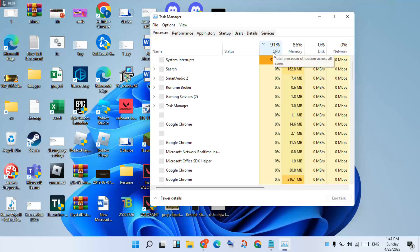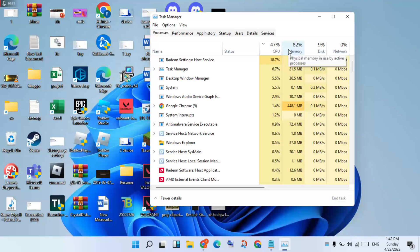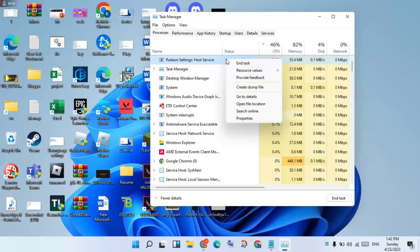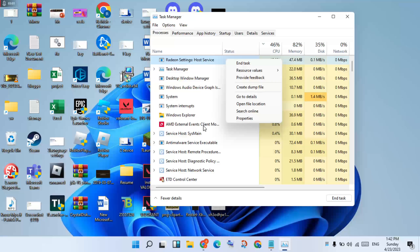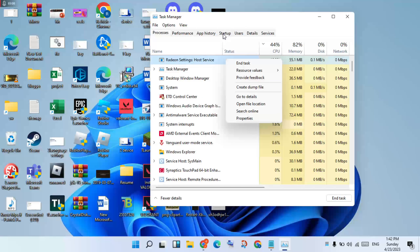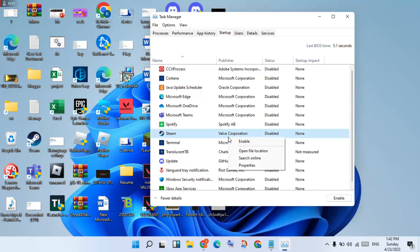You will see the CPU, memory, disk, and network columns. Look for high CPU usage, high memory usage, or high network usage. Right-click those tasks and select End Task. Once background services are closed, click on the Startup tab. Disable background apps that always run, but right-click PUBG and enable it.